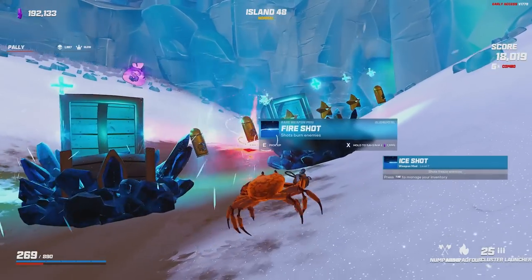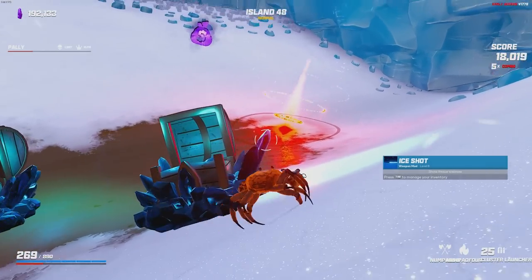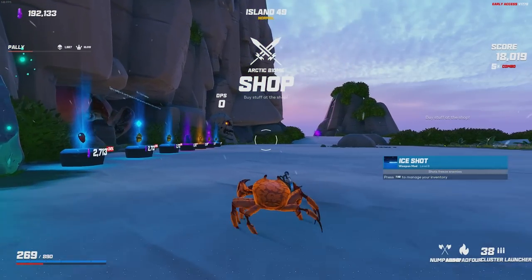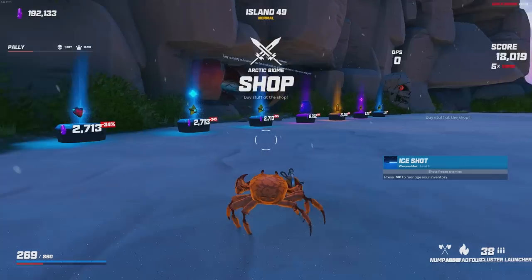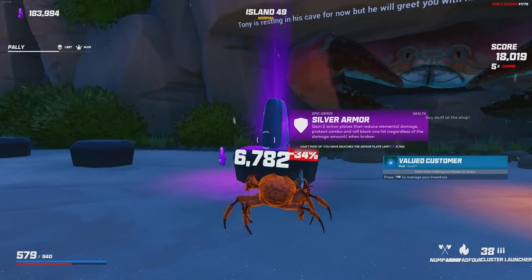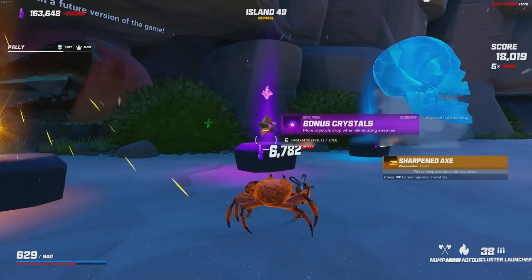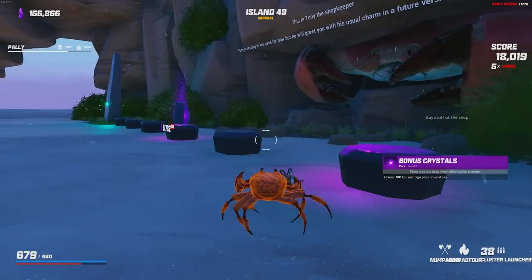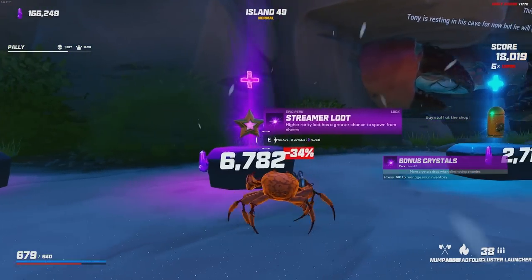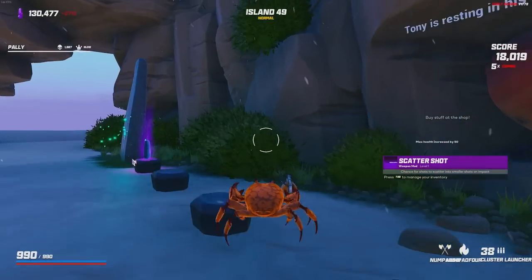Is there another ice shot? Yes, there is. Is there another ice shot? This is a good example of being almost always able to get an ice shot out of an elemental chest, because there's only so many options that can be there. We don't have to be picky. Bonus health, special delivery, valued customer, silver armor — we're full on armor. Bonus crystals. Scatter shot and another bronze heart, healing us back up to full.